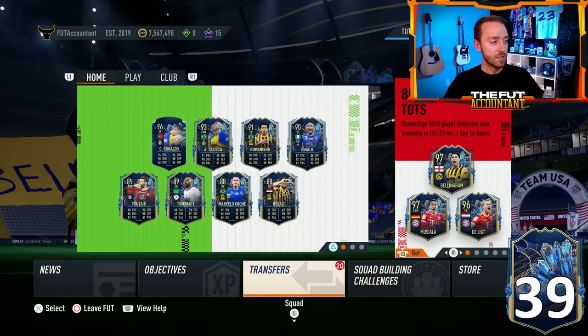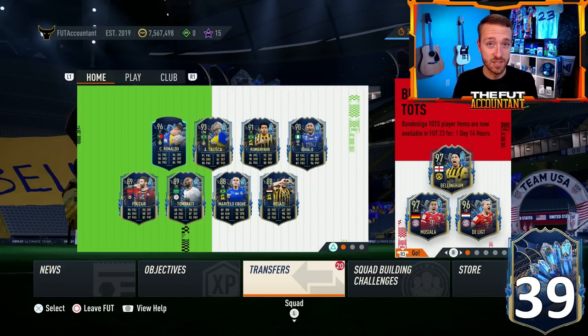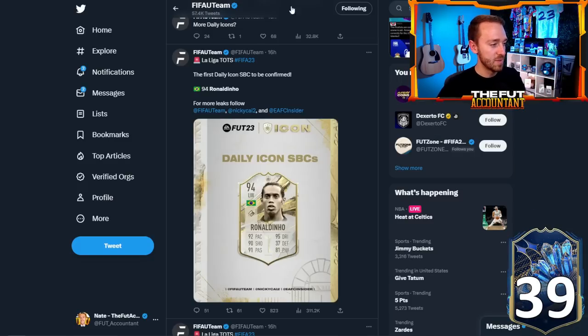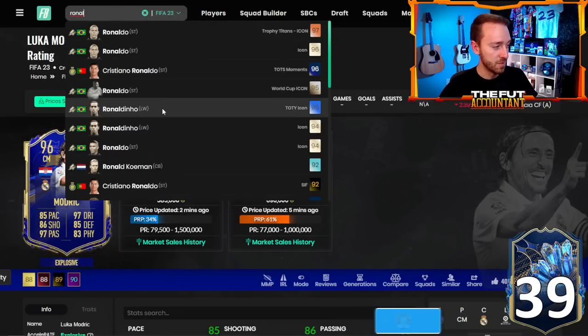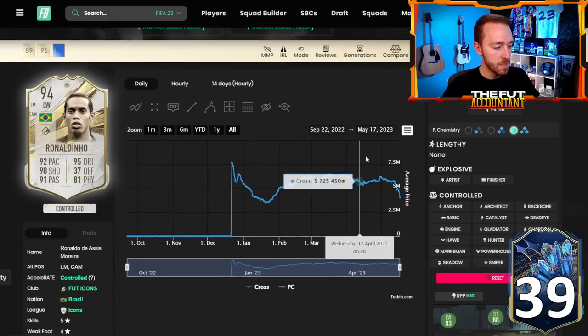La Liga TOTS looks pretty nice and I'm excited to see these cards fully get released. Now continuing the trend of leaks — we have some Icon SBCs to talk about. Yesterday, Ronaldinho Prime Icon was leaked as one of the SBCs coming out during La Liga Team of the Season. The loading screen confirmed daily icon SBCs, and FIFA UT said it's going to be the Prime version of Ronaldinho. All versions of Ronaldinho are down bad on Futbin, with Prime specifically down about 1 million coins — he was 4.5 million yesterday and today he's 3.7 million, down 2 million from where he was at 5.8 million.